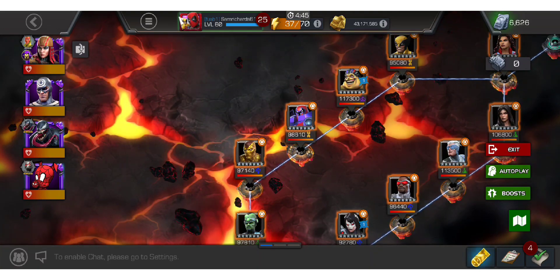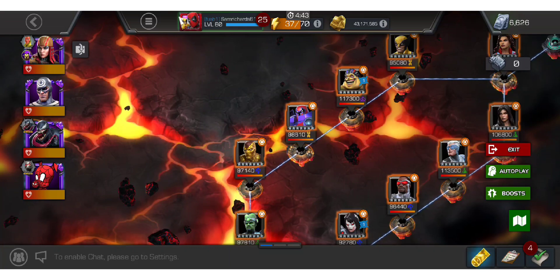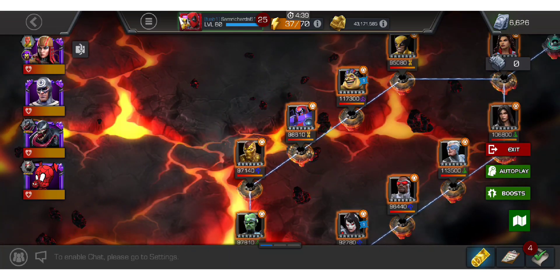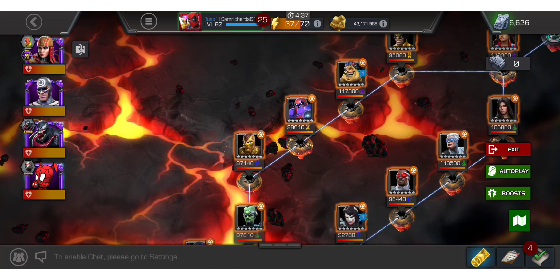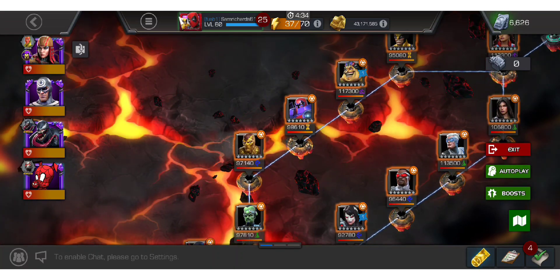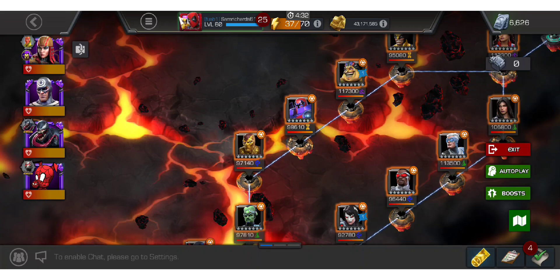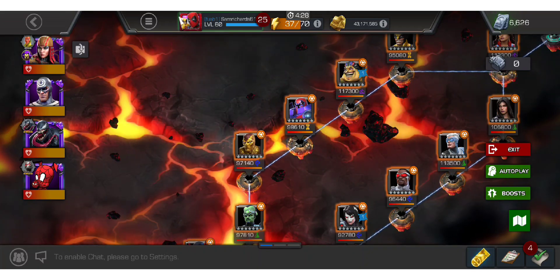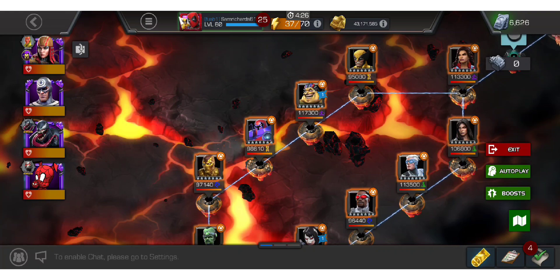Beta Ray Bill is also a good option, as is CGR and Gladiator — quite a lot of good options for the Shocker fight. But really you want to keep him to his SP1, get up your Clarity passive so he can't auto-block on specials like he normally does, and also so he can't evade and auto-block. This fight shouldn't be too much of an issue.